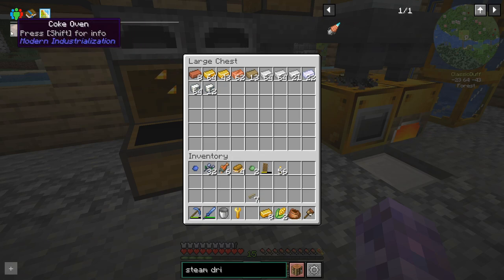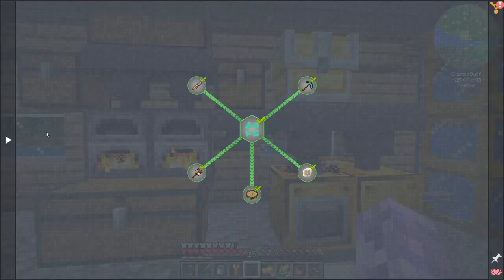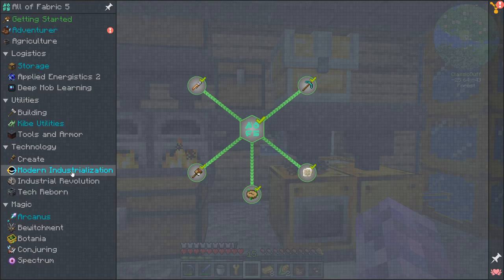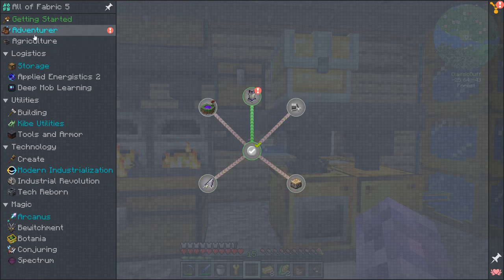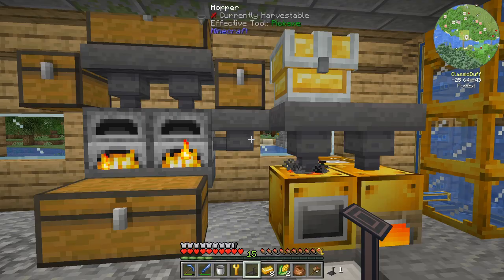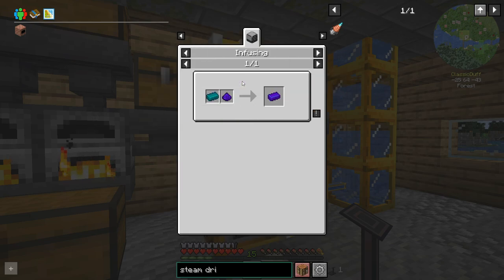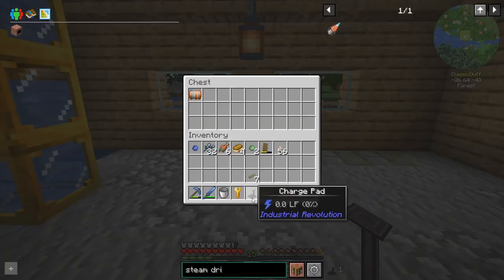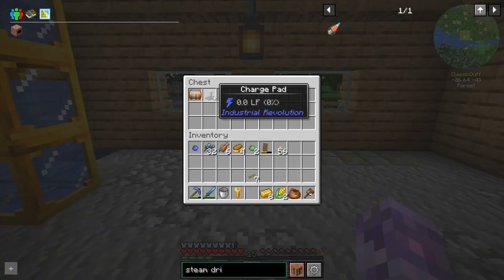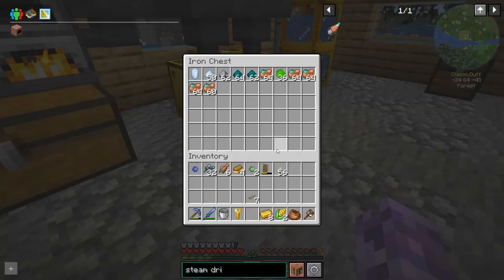Last episode we did end up making the macerator. We've still got the coke oven we want to look at. There are some other bits and pieces - if we keep looking at Modern Industrialization, I got this achievement and another random reward: a charge pad from Industrial Revolution. This looks like it goes in the box of things I shouldn't have got yet - the reward is too advanced.